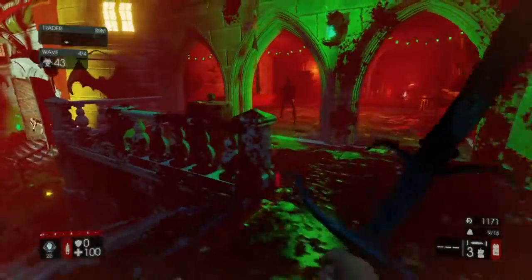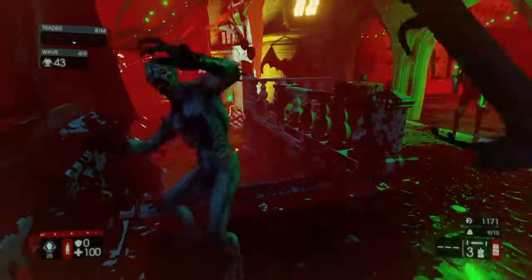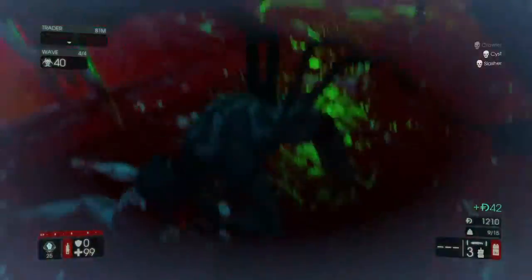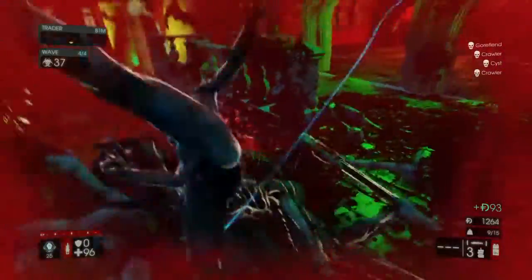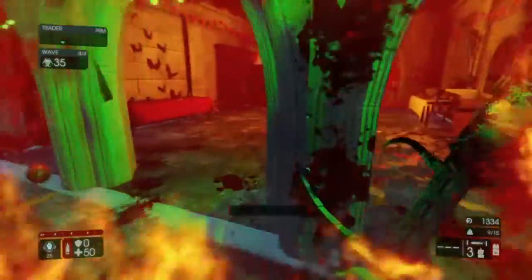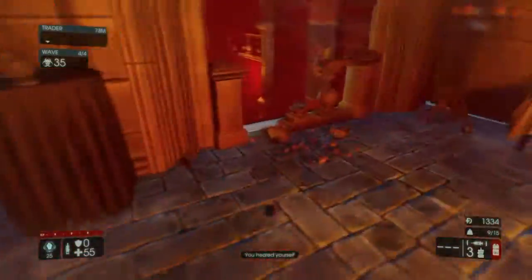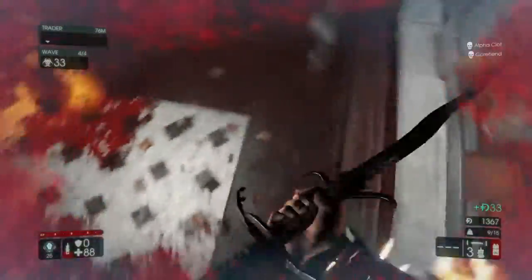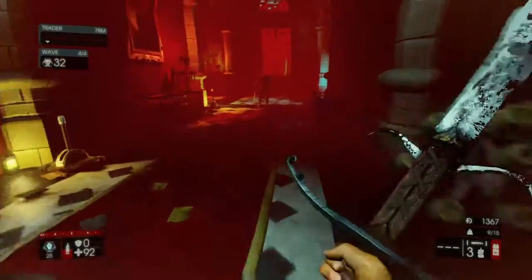Every time I parry successfully, it changes color — it does that on purpose. That's how you know that you've successfully parried the attack and you're reaping the advantages. What am I stuck on? I'm trying to escape and jump off this thing and it won't let me. Alright, there we go. God, I hate it when that happens.